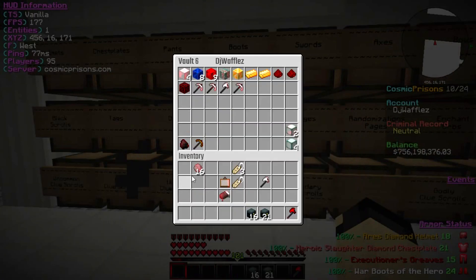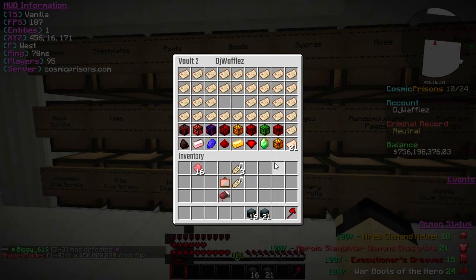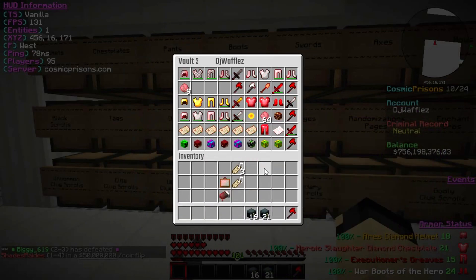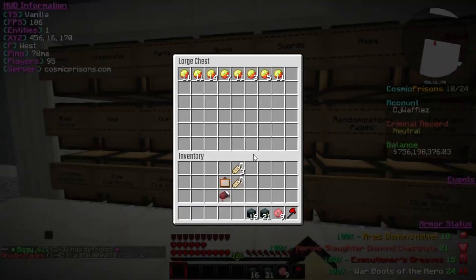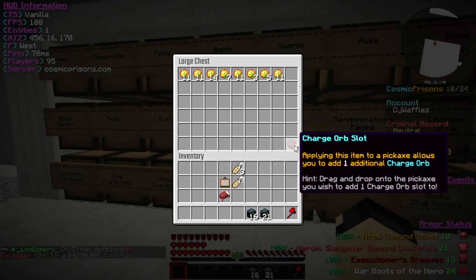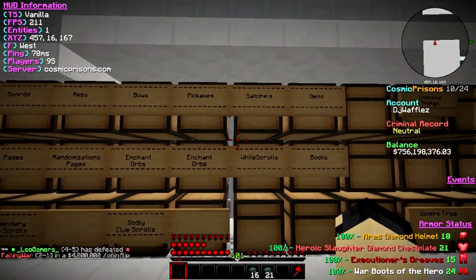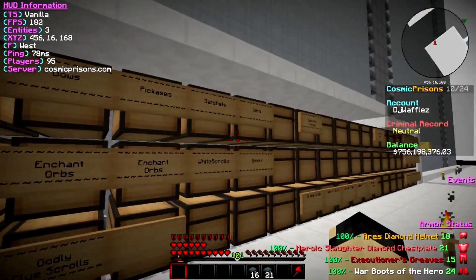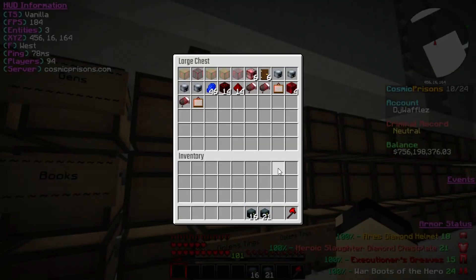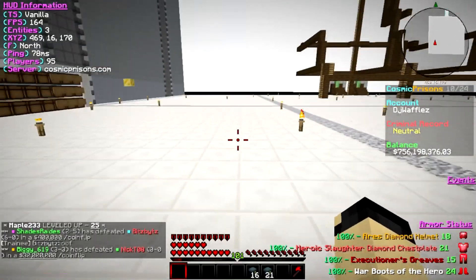A lot of this stuff I'm gonna look into off camera. The charge orbs — I have so many — I might toss those somewhere. Let's put those in here; if someone sees them they can grab them. Let's put the tags in. And the others — I almost threw them in there but we don't need them. So all those were ultimate ones, guys. Now let's start working on the legendary ones.